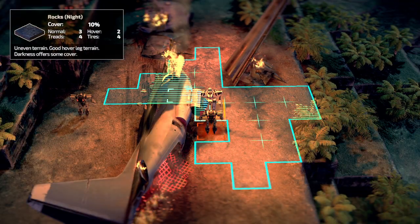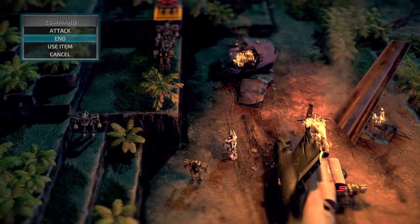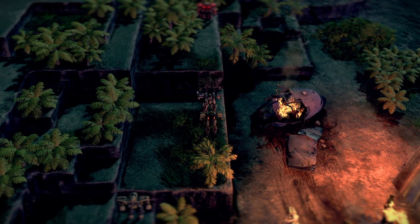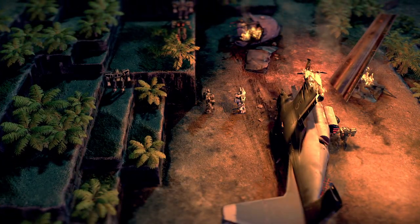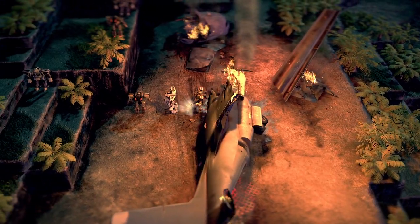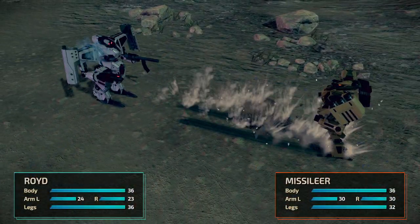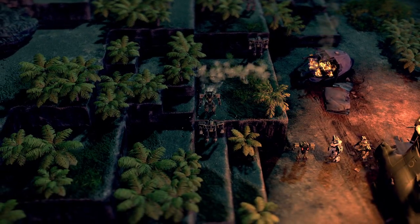You want to get attacked as much as possible because, as you can see, guarding basically gives us free EXP. In this mission with our setup I'm going to take minimal damage, because of which all of the experience is just free and infinite.